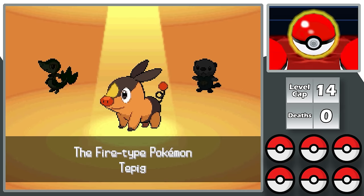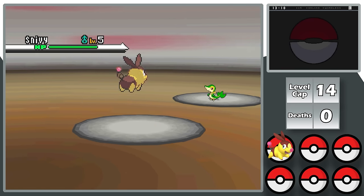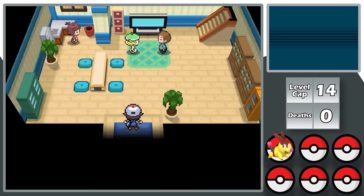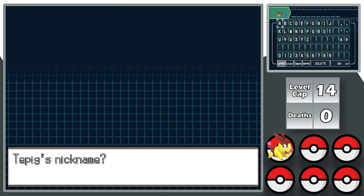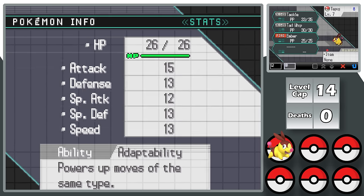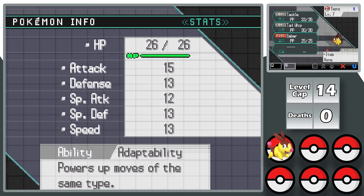Unfortunately, those odds were not in my favor, and it took me a solid 5 days to catch the Shiny. In the end, it was totally worth it — look at that cute guy! I go over to Bianca's house, deal with her dad yelling at her, then get to nickname my starter. I choose the nickname Alpha, and the ability is amazing — it's Adaptability — with a neutral nature.